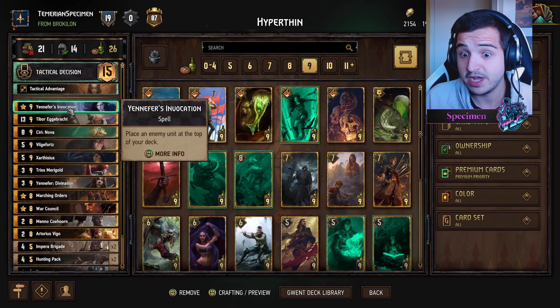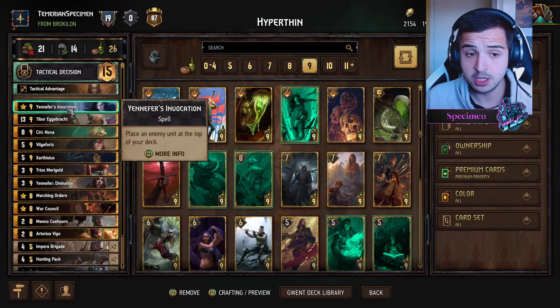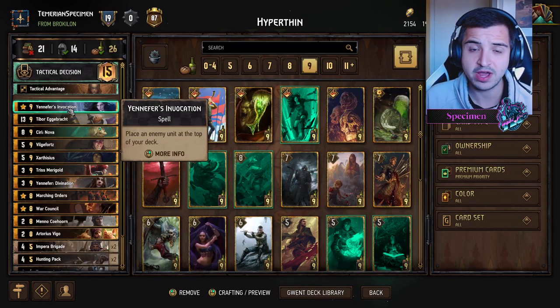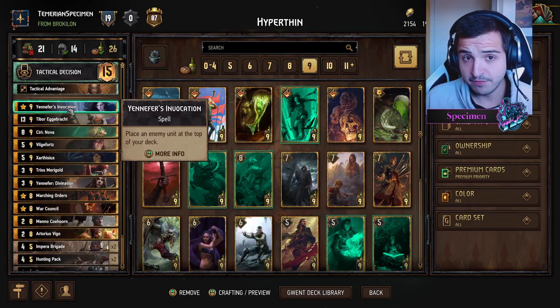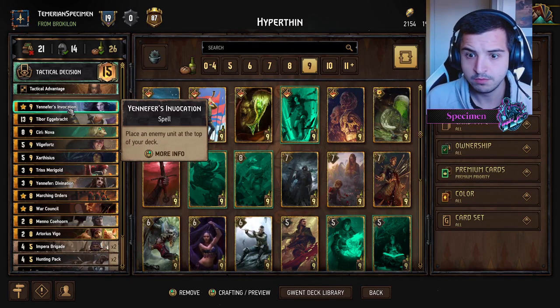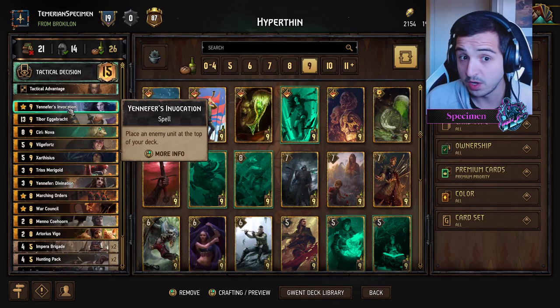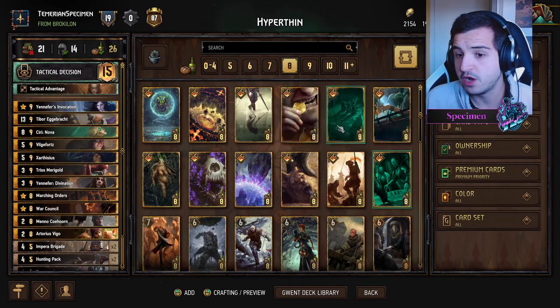Yennefer's Invocation is another great gold card at nine provisions. It has some anti-synergy because it puts a card in your deck, but you can use it like a Heat Wave in round three. Combined with your leader ability — Invocation first then use leader — you can draw that card back, using your opponent's card against them.